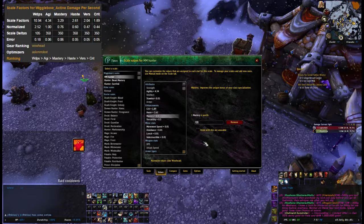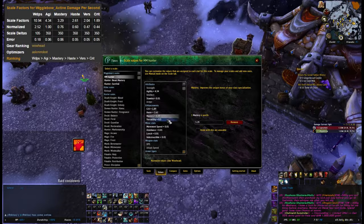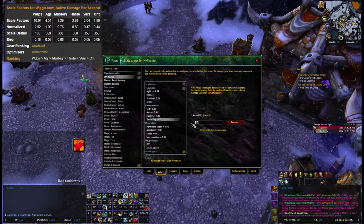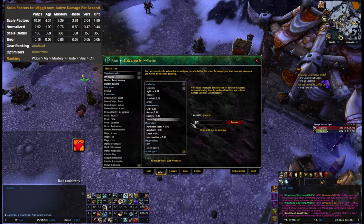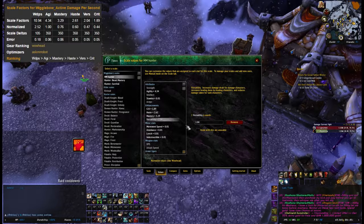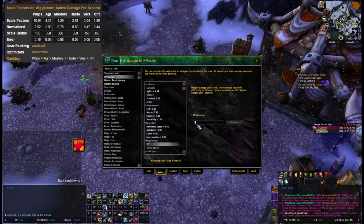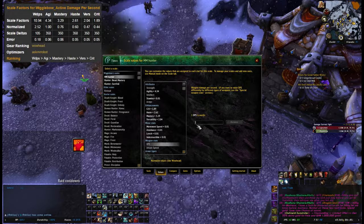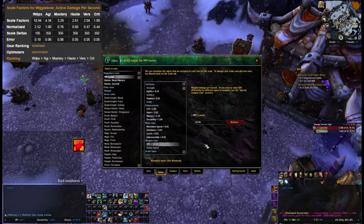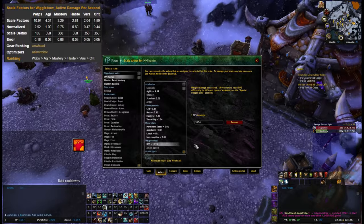Stat weights will also change according to the type of fight. The standard SimCraft patchwork fight is quite unlike any fight that has existed since Patchwork, but it gives you your single target priority. Is there a weapon DPS somewhere? Might as well put weapon DPS in: 0.94. Okay, and that should be good.